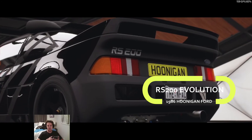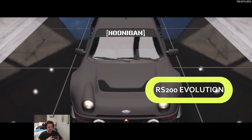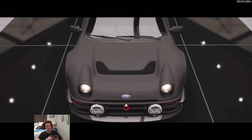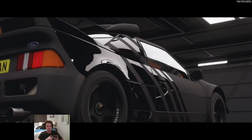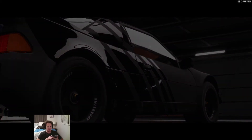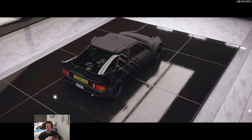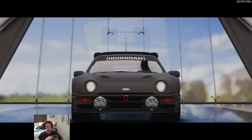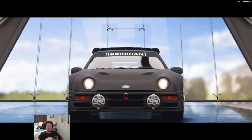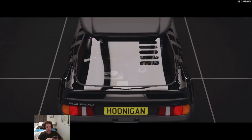The Hoonigan RS200 is a recreation of Ken Block's real-life Ford RS200, featuring an upgraded engine with power increased from 506 horsepower to 750, mated to a six-speed gearbox for higher top speed. Suspension is modified with coil-over shock absorbers on both ends, while the wheels were changed to custom 18-inch 1552 rims on Toyota tires.